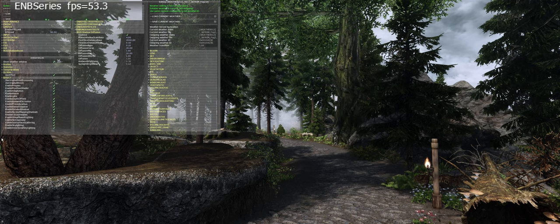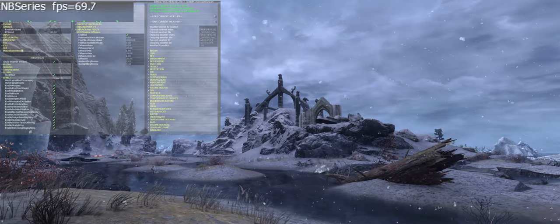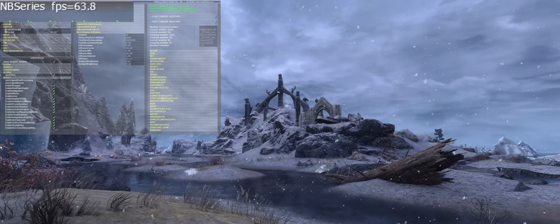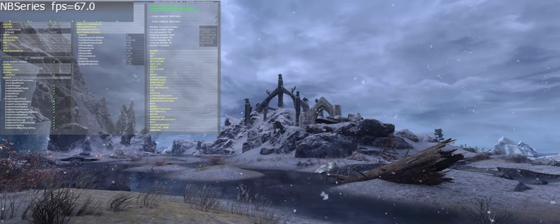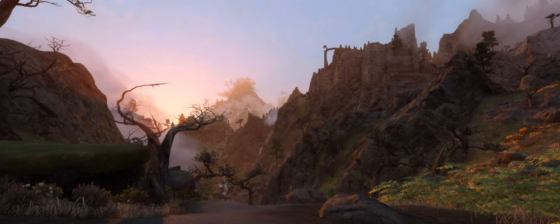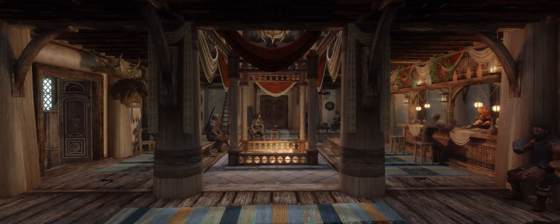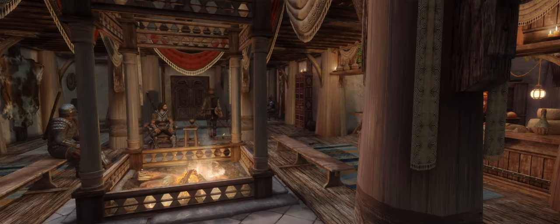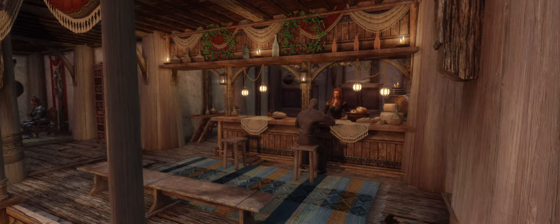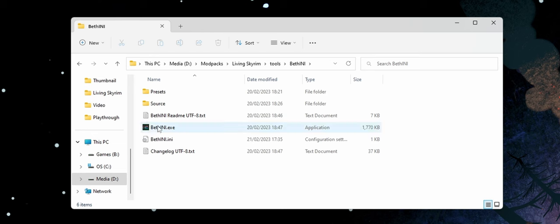All the added NPCs and buildings can certainly be taxing on older PCs, but there is a performance profile you can enable before you start playing, which makes the list run better on lower end systems with a slight hit to the graphics. Combined with the performance ENBs, most mid-range PCs will have a perfectly fine time running this. Also, anti-aliasing was turned off by default, so if you find jagged edges distracting, you can switch on TAA in the Bethany tool that comes with the install.